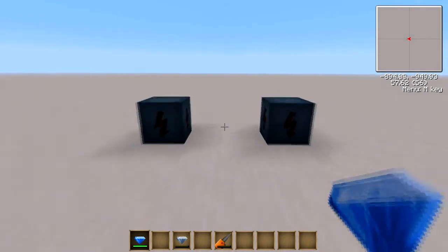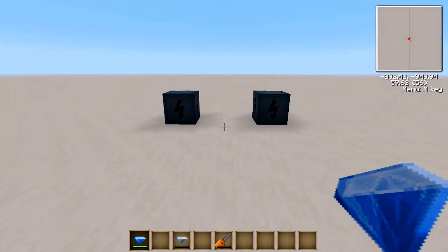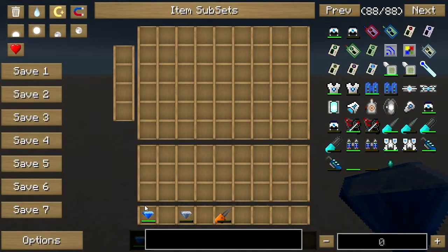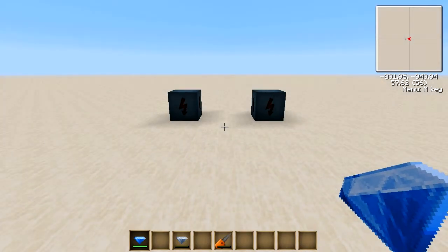It takes input and output at a rate of 600 EU per tick and it can store up to 1 million EU. Due to this massive EU storage, only an MFSU or a machine with 2 transformer upgrades can de-charge or charge these crystals.